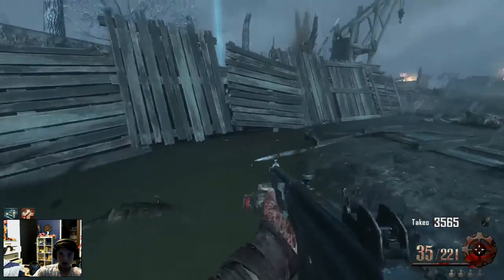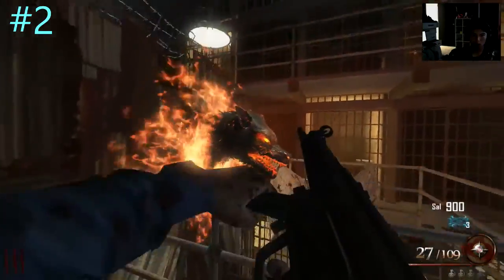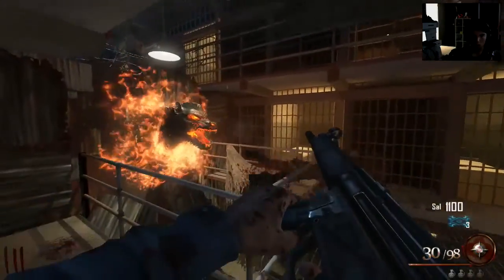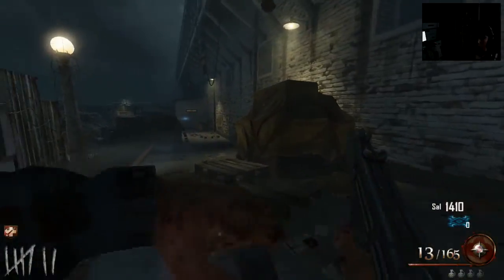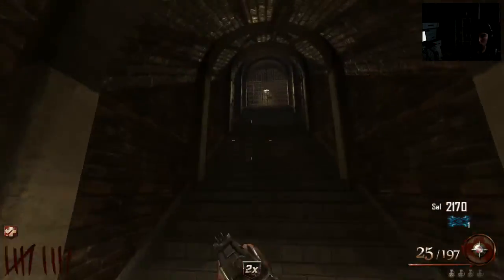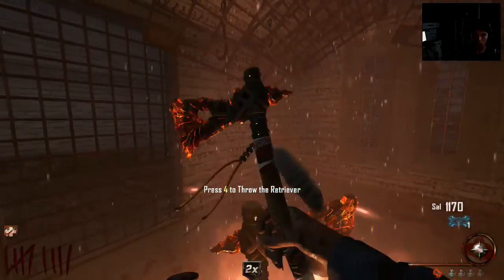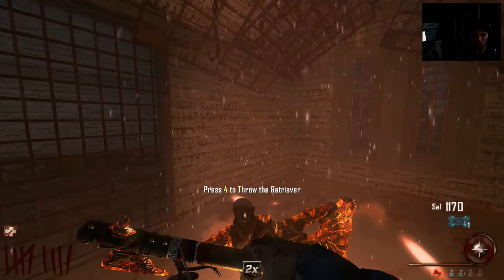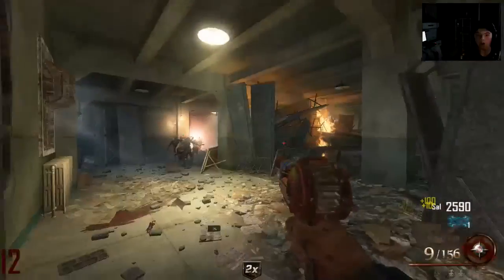Down to our number two spot, this is going to be the Mob of the Dead dogs, and I think these guys look amazing. You have three dogs — the one by the spawn, the one by the plane, and the one over on the docks. When you feed all of them and they go back into their wall, you go up to where the box is, and you just see that tomahawk floating there. You pick it up, get that nice spinning animation, and then you can just wreck the zombies.